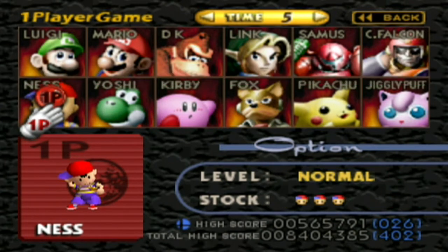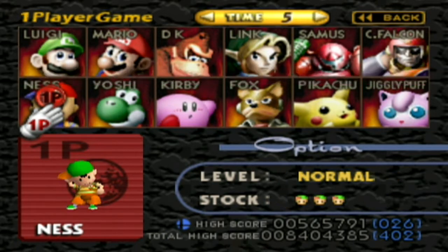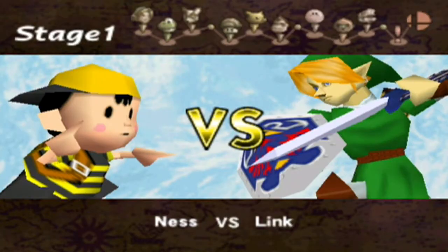Anyway, costumes are our colours: standard Ness, Bumblebee Ness, Swaggy Ness, and Green Ness. I'm going to use Bumblebee - BUMBLEBEE!